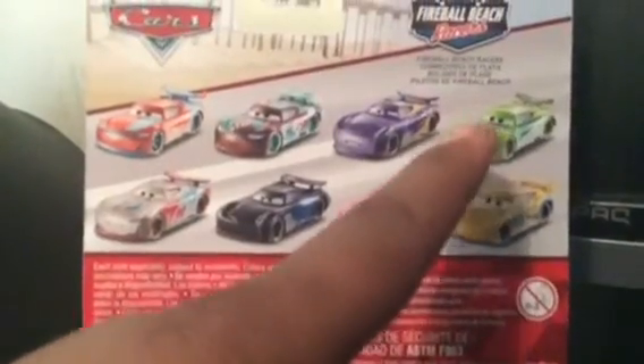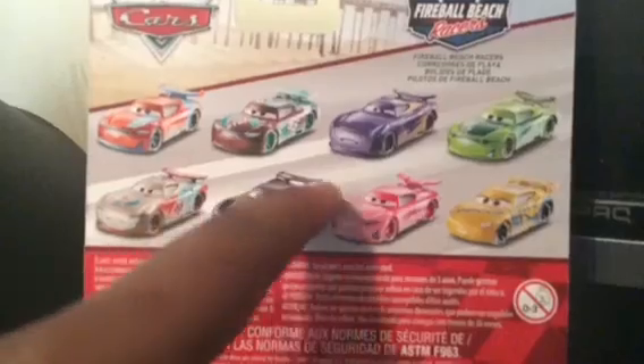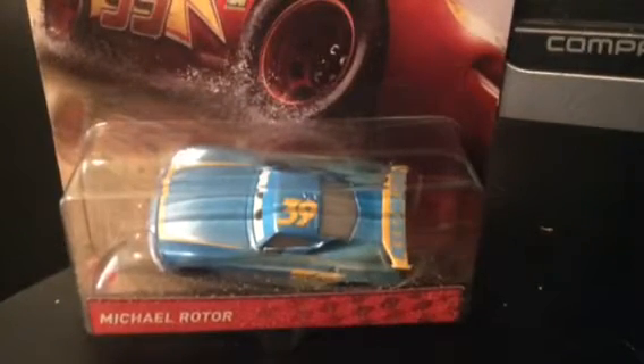This is him right here — he looks very cool. At the back there's more racers: Chase Racelet, who I'm definitely dying to get, and there's Paul Conrev, Ryan Inside, Laney, Sheldon Shifter, Jackson Storm, Daniel Swerves, Rich Mickson, and Sandy Cruiser Marius. I'm just glad I finally have him, so now let's get him out of the box.